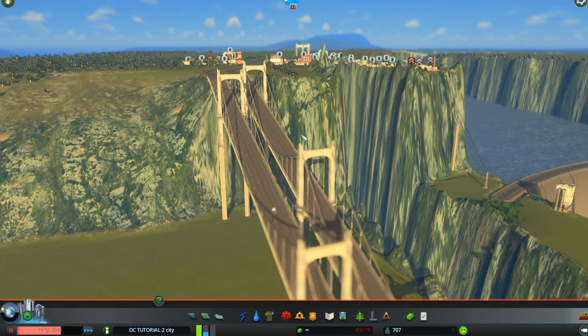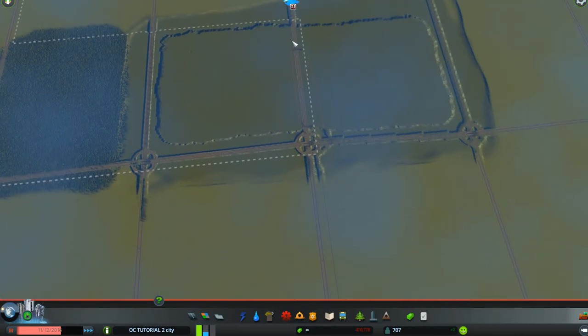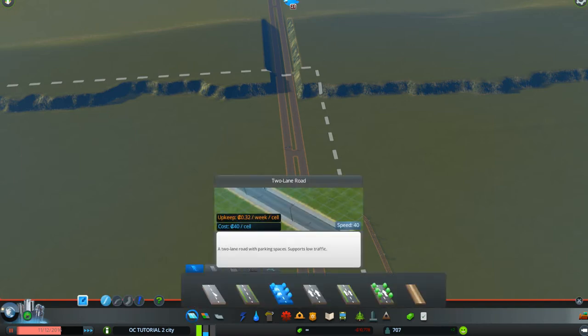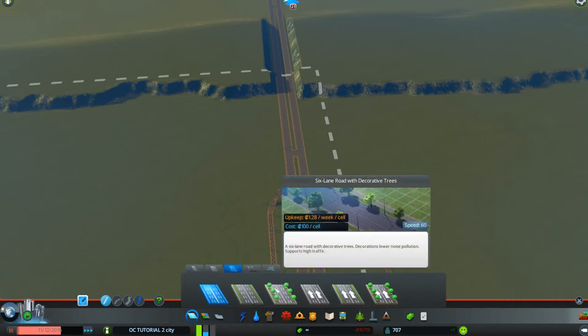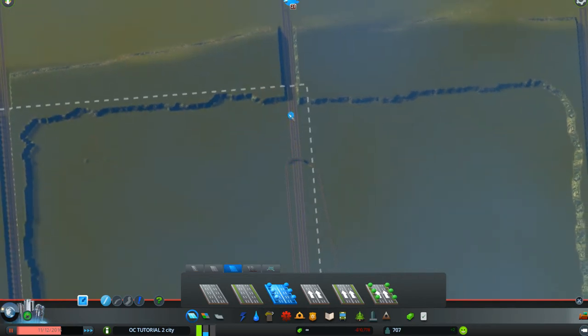We're going to have to run electricity out to where we're going to put the garbage treatment plant, way out here in the industrial area at the corner. The garbage treatment plant causes pollution just like industrial waste from industrial plants does. The first thing we're going to do is create a road for it - these roads have to be larger so the big trucks can get back and forth on them. We'll run it off right here.